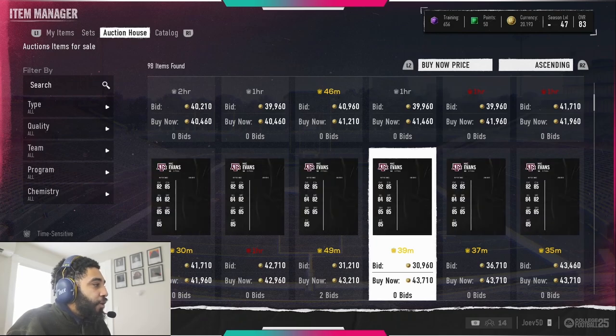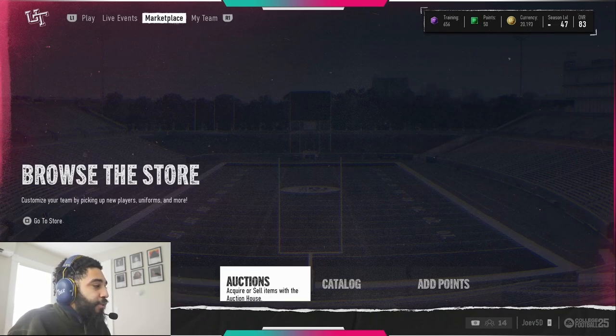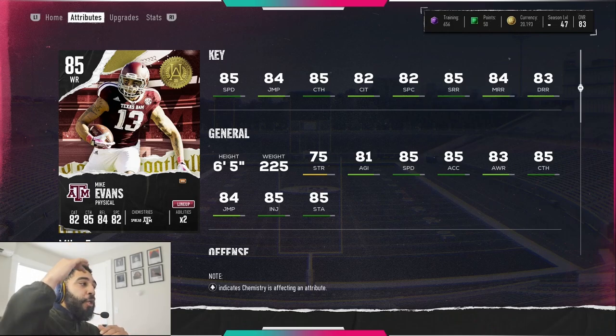I wanted to show some of his stats and drop into a quick game to show what Mike Evans can do. He's got 85 speed, 84 jump, 85 catch — 85 XL, 84 jump. This is a guy you need on your team. Mike Evans' usage should be 100%. Even at the high level he'll be your wide receiver two or three, and at the low level he'll be your wide receiver one. He's 40,000 — let's drop into a game and show off what he can do.